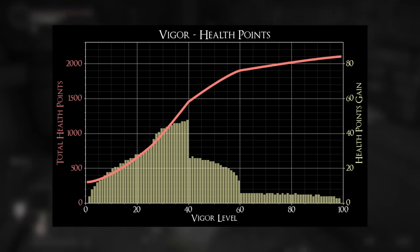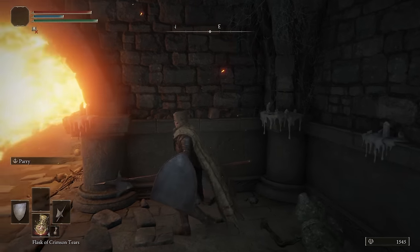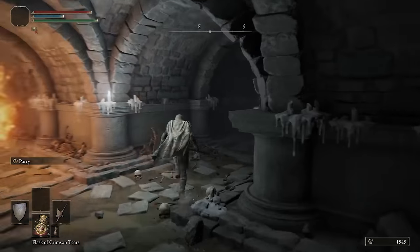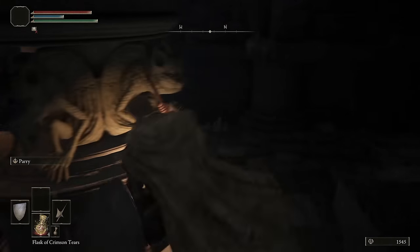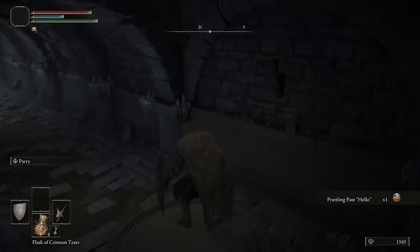The second soft cap is at 60. At level 61, you only get 6 HP per level, all the way down to 3 HP at 99. So for the average person, leveling vigor up to 60 is a good idea, but anything past 60 and you won't be getting much — 6 extra HP added onto a 1900 health pool is not going to feel very different.